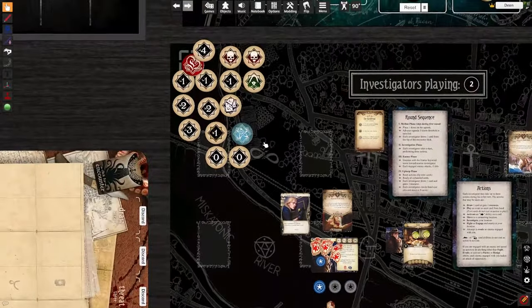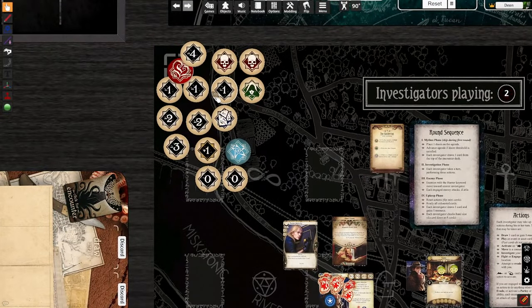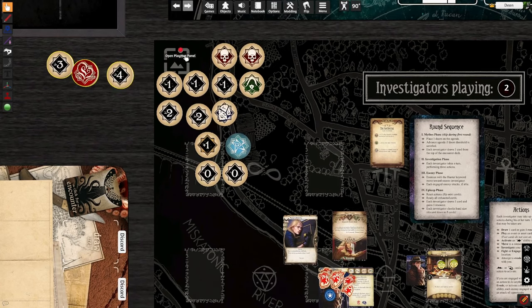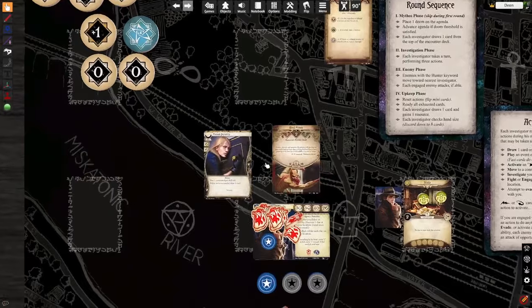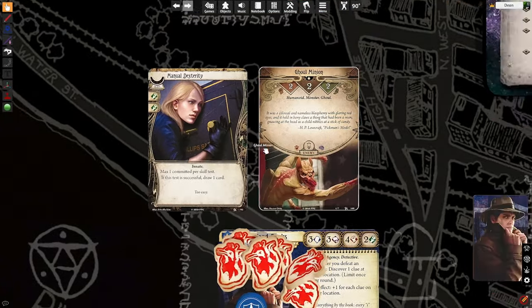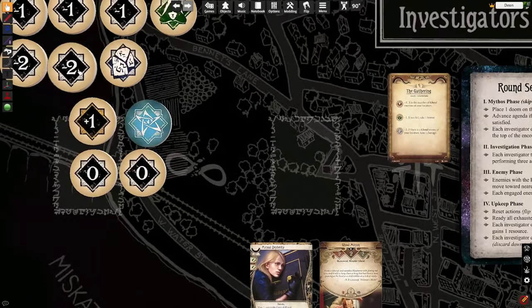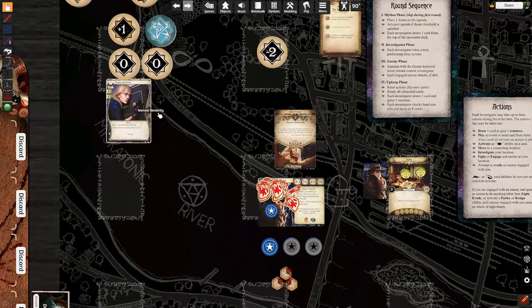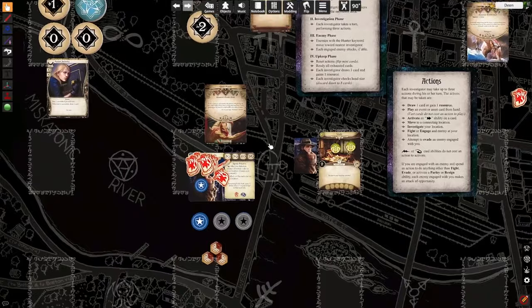A four to two means we succeed on anything except about three tokens now. Because four to two means these tokens don't get me below two. So if I commit manual dexterity to this check, I have a four agility. If I reach in and pull a negative two, that means I'm dropped to a two — my agility of two is equal to the ghoul minion's two. So that means I successfully evade the enemy.